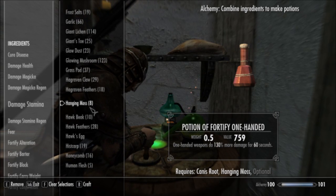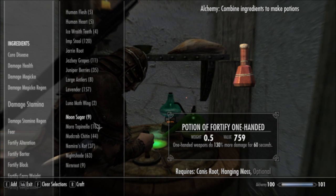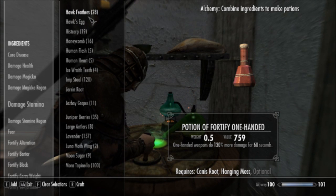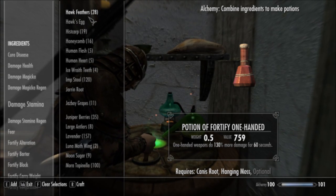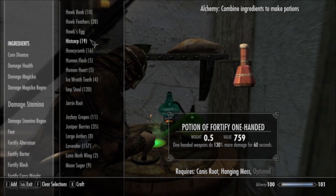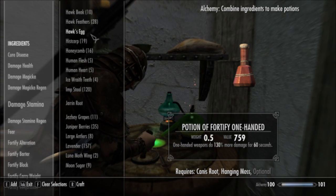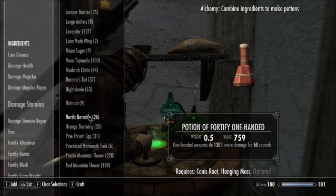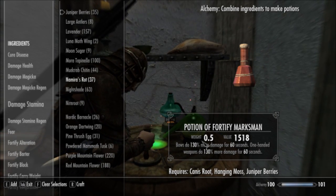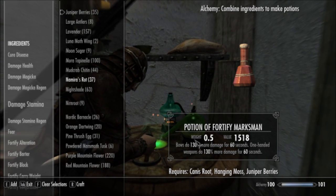As you can see, it's a 130% damage increase instead of 60% damage increase, because I have a solid set of enchanted gear that boosts my Alchemy. Even if you don't have Enchanting, you can find jewelry and equipment on the vendors or just as random drops that will boost your Alchemy as well. So keep an eye out for that. If you don't feel like leveling up Enchanting, it's certainly not a bad thing.